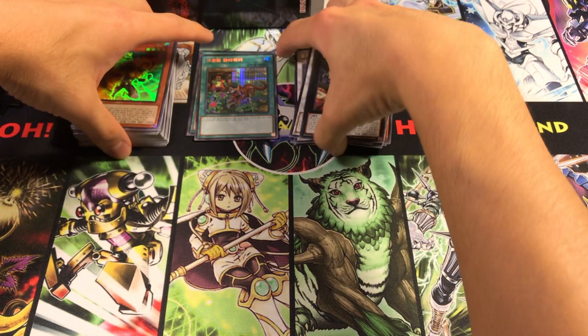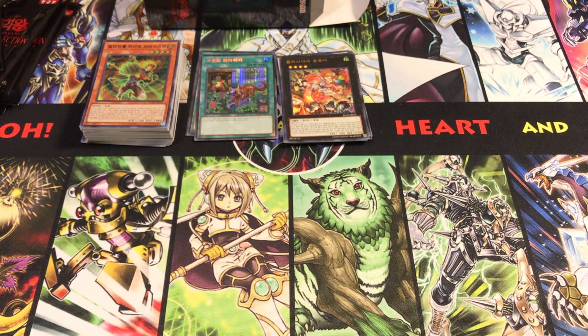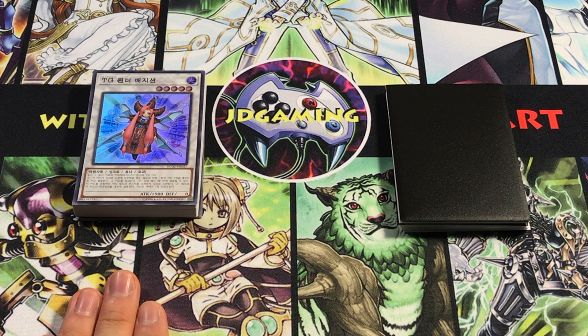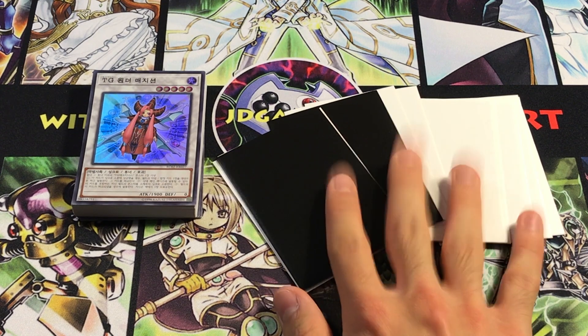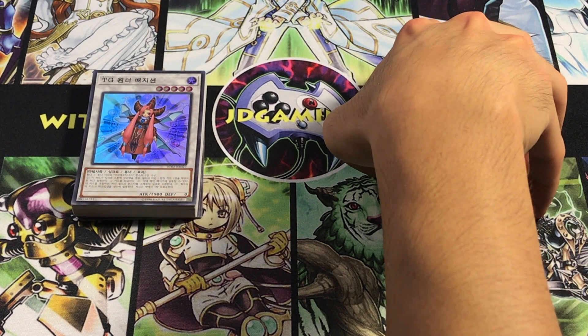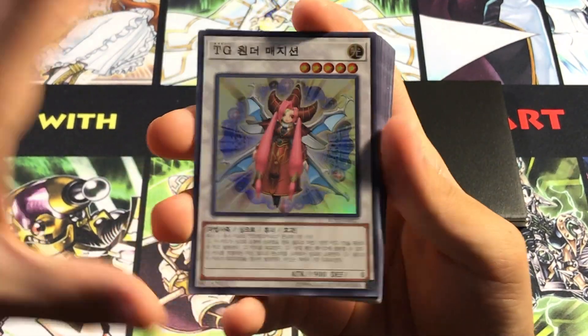So we didn't quite pull an Extra Secret Rare this time. But I'll do a recap of this box real quick and show you some of the other stuff I pulled from the other boxes. Alright guys, it's time for my absolute favorite part of these openings — a zoomed-in recap. I basically took one of each of the cards we pulled and organized them by rarity: super through ultimate, organized by what we pulled one of, two of, and three of. I also have some highlights from the other three boxes I opened for personal use off-camera, just to show what other cool things are available in this set and give you a holistic view of it all.